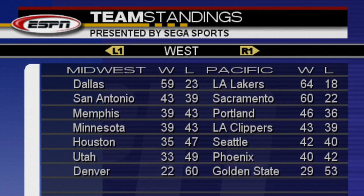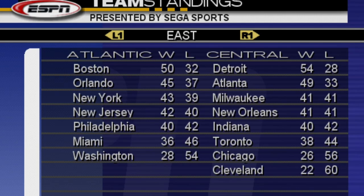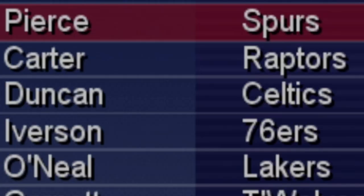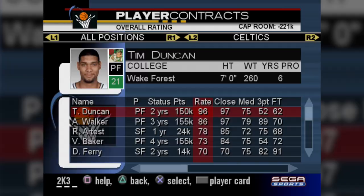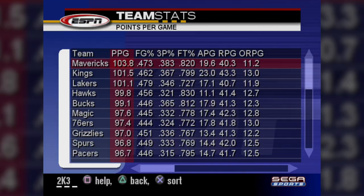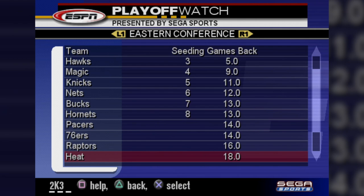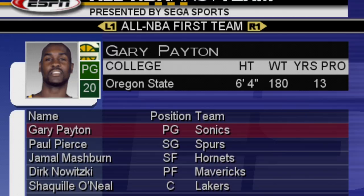With season one in the books, there's a lot of action on our racetrack. Dallas won 59 games, the Lakers won 64, a league best. San Antonio 43 — should be in the playoffs. In the East, Boston led the way with 50 wins, the Heat had 36, Milwaukee at 41. Miami's our only missed playoff team. But wait — Dirk averaged 31 a game, and Paul Pierce is listed on the Spurs. No — Duncan's on the Celtics! The Spurs traded Tim Duncan straight up for Paul Pierce. The Celtics are now Tim Duncan, Antoine Walker, and Ron Artest. The Spurs, meanwhile, have Paul Pierce at 82.